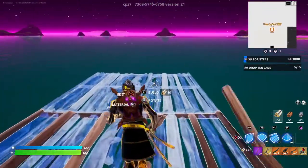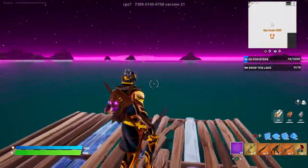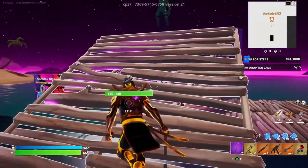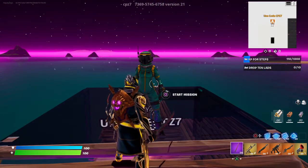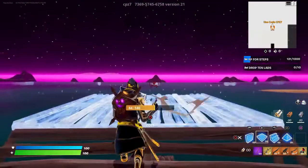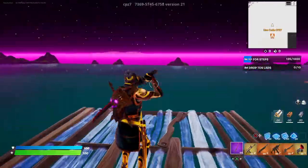Come behind the box and build behind it, then build four out: one, two, three, four. There's no buttons here yet — that's where the glitch is supposed to end. So come back up to this dude, start the mission, and build up one, out one, up one, out one — and then your character should glow blue.